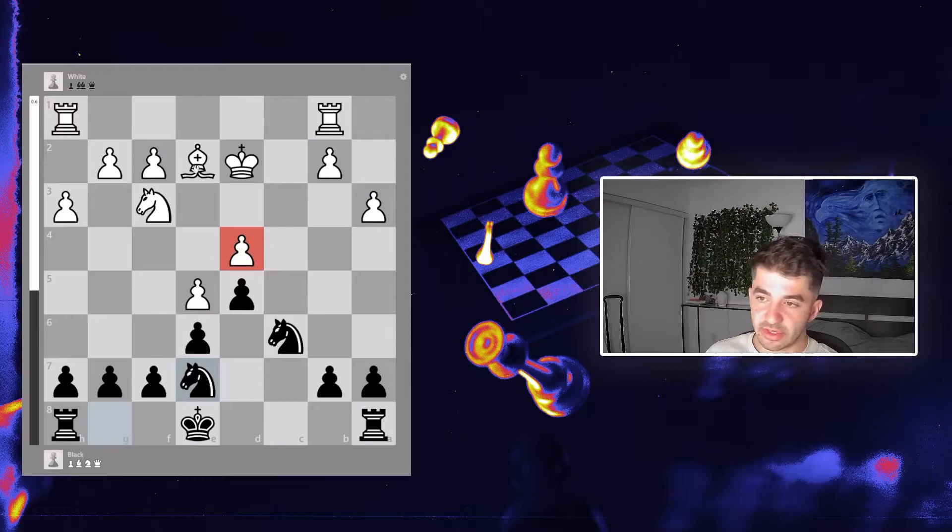We traded dark-squared bishops and entered an endgame where I thought I could win his pawn, but his king is slightly more active. His bishop comes in to stop my knight, and he's playing really solid — props to my opponent, he actually ended up scoring better than me in the tournament. I play a waiting move in case I want to activate my rook or move my king, not wanting to worry about that pawn — the same idea we used in game one.